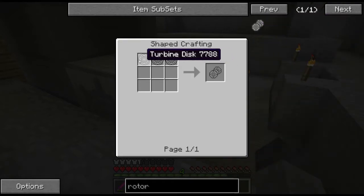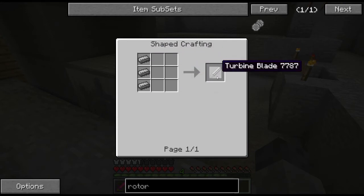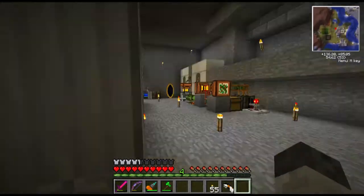Yeah, it needs a rotor - and I think the rotor is a pretty expensive recipe. The turbine rotor is three turbine discs, which is a bunch of turbine blades around a block of steel, and each of these blades is a steel ingot. So I need eight times three - 24 blades - times three discs is 72 steel. Plus a block of steel for each disc, which is another nine per disc, so 27. Holy smokes, we need like 97 or 98 pieces of steel. Oh my goodness. All right, I'm going to go upstairs and see if I have any leftover steel.